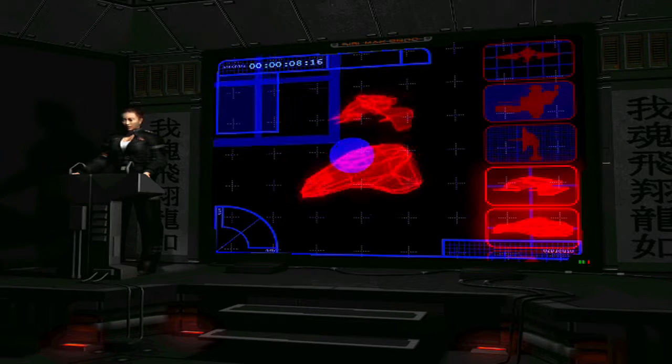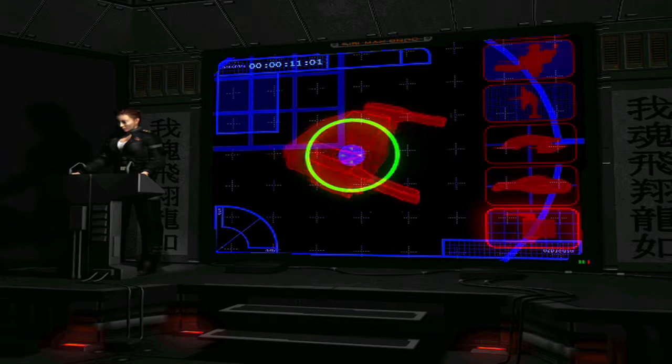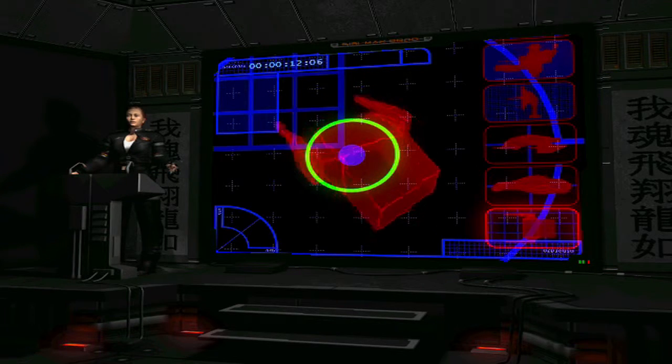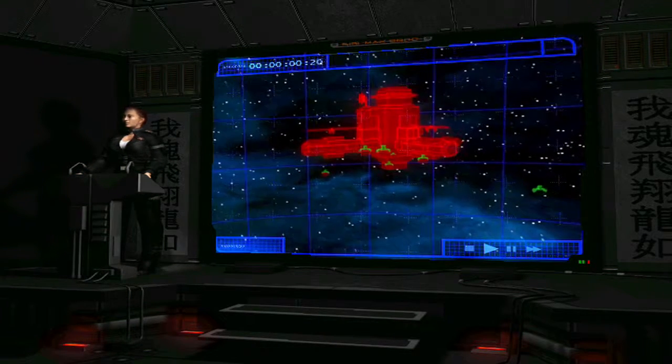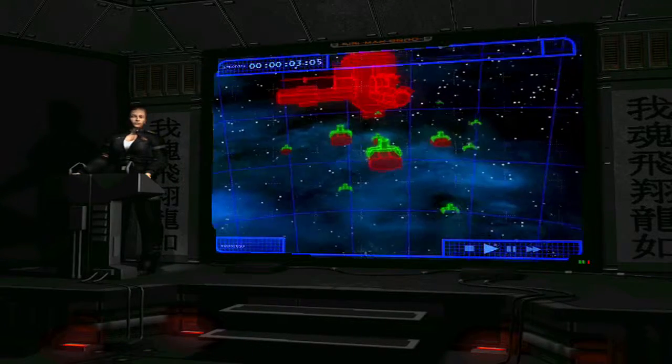Once the comms tower is down, engage the depot's fighter contingent. With the fighters out of the way, take out the Kronstadt's turrets. The depot will be left defenseless, and our Rippers and light cargo ships will move in to grab the supplies.